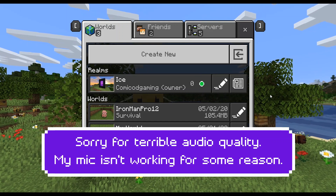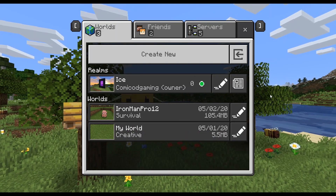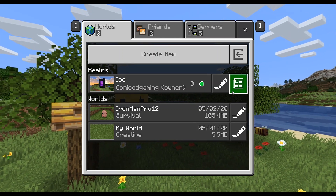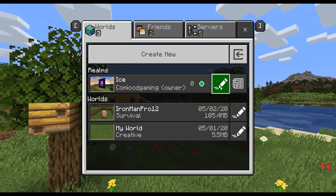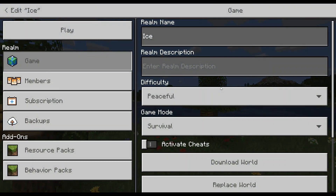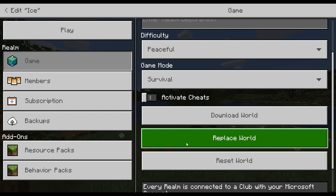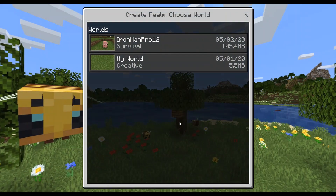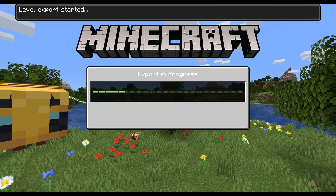Hey, what's going on guys, it's Hydrofoam Gaming and welcome back to another video. In this video I'm going to be telling you about a glitch — or more of a technical error — because I cannot replace my realm world. I do not want this world; I want to replace it with an existing world. So when I do that and I choose this world, this is the world I want to replace it with.